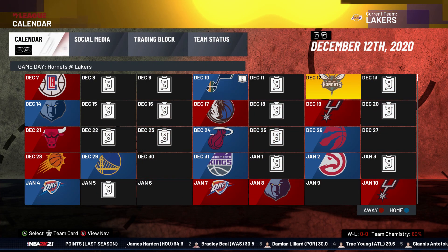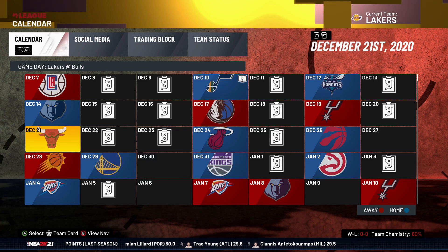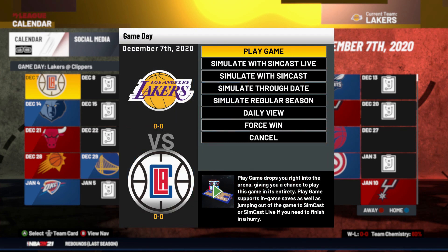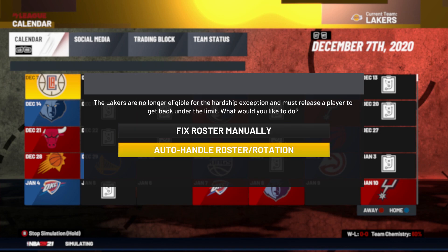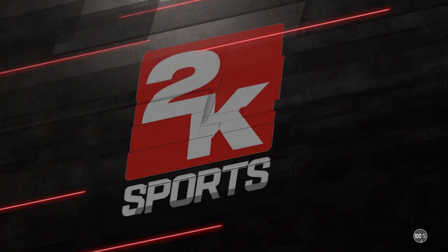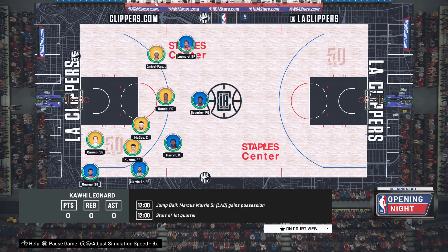For the next step, you can play the easier teams like the Hawks, Kings, or Hornets, or with your team maxed out with 99 stats and morale set, you can beat any team. Select your first available game and choose simulate with SimCast Live. If that option pops up, just do the auto select and let the computer handle it. When you load into the game, the only thing you need to do is set the simulation speed to six times.